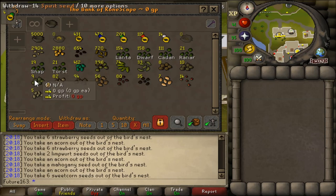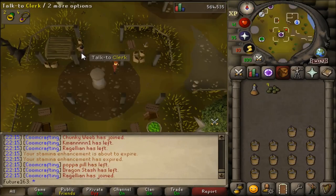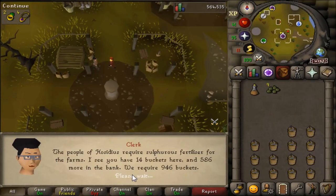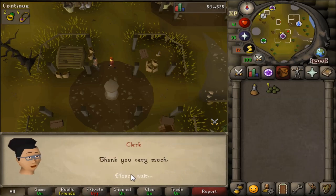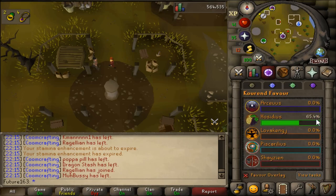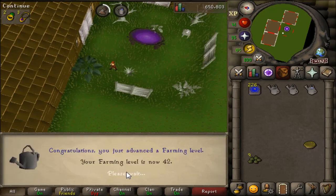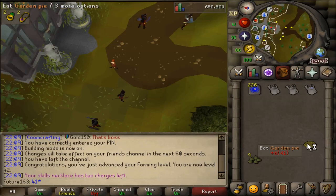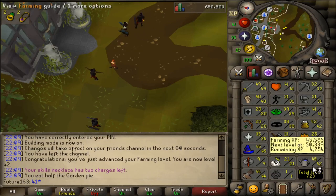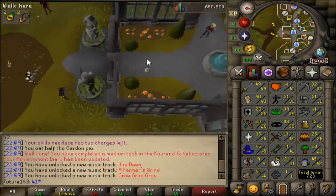You also get spirit seeds, which is why I really, truly suggest having access to the farming guild. You will need 60% Hosidius favour. This is my alt account, not my Iron Man, because I'm not going to spend all that time getting those giant mole parts. I rushed getting 42 farming — that's the bare minimum you need, unless you're doing stew boosting, which I really don't suggest. I really suggest using the garden pie, which gives a guaranteed +3 boost. So you can get 42 farming, gain access to the farming guild, and voila — some easy tracks unlocked as well.